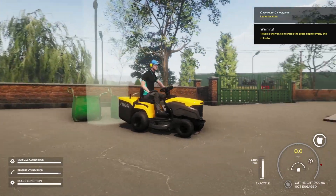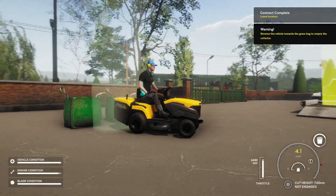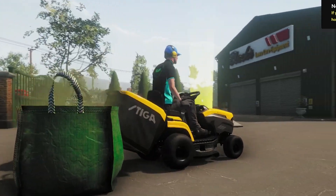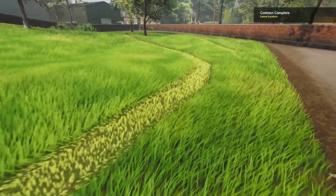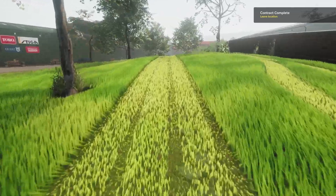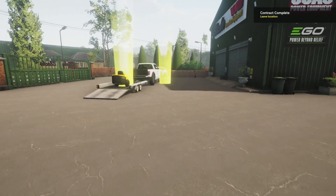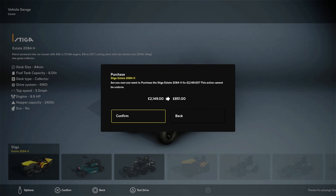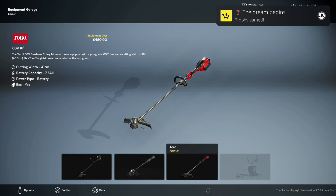Reverse the vehicle towards the grass bag. Oh, here we go. There you go, I reversed it. Do I have to get out? Oh, empty — it did it on its own. Lovely. I just want to have a quick look at my fantastic line here — absolutely phenomenal. We should have focused on one spot. 20% — I technically only mowed 20% of that. All right, we're moving on. I'm going to spend $2,000 on that. Oh, there's a whippersniper! Oh my goodness, now we can try some whippersnipper.